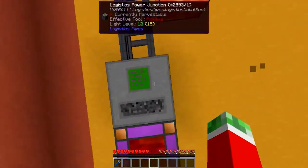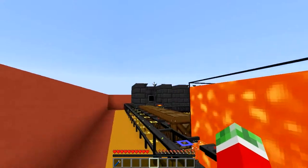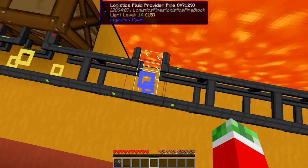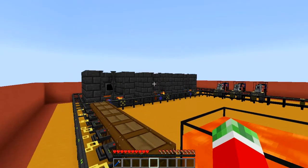So of course as you can see, always start with the logistics power junction. I got myself a lava tank to actually power the smelteries with lava, which I hooked up to a logistics fluid provider pipe. If you don't know how to set up fluid transfer, the link will be shown right now.